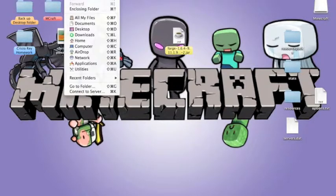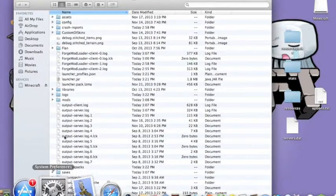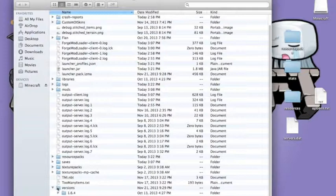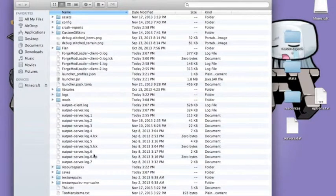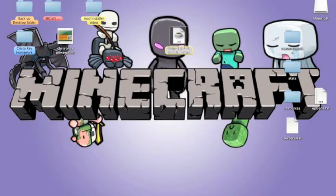Then open your Minecraft folder again. You'll get the Versions folder back with the newest version you just downloaded. Close that, then open Forge. Press OK, open it, and I'll be right back.